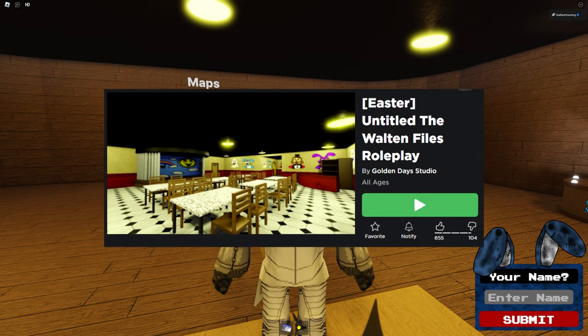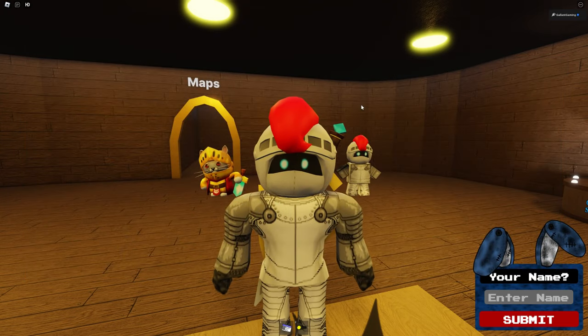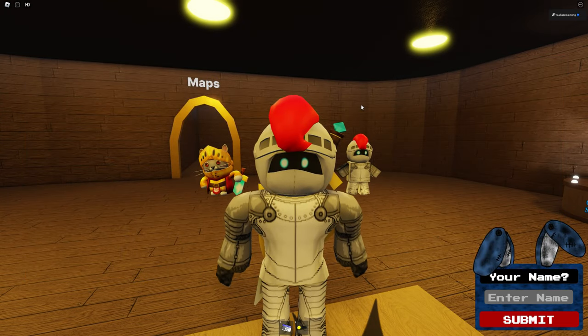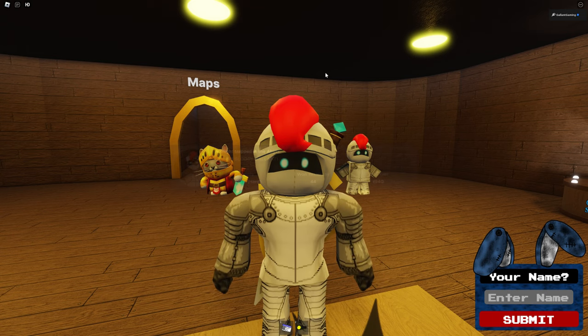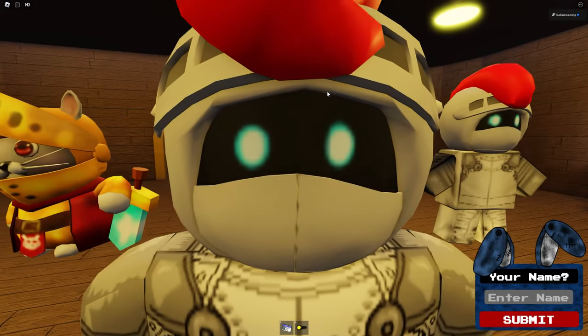Today I am playing the untitled Walton Files roleplay because there is a badge in the game that is modeled after a specific YouTube knight character. The badge is called 'A Knight Trapped in the Abyss' and it unlocks Bloody Gallant. That's me!